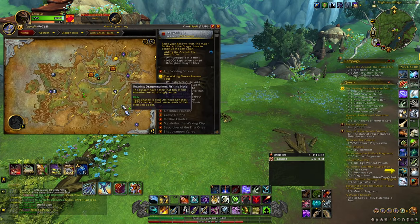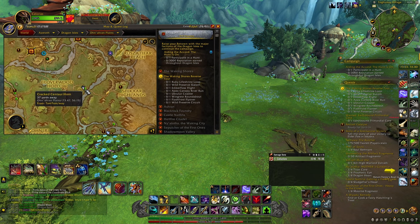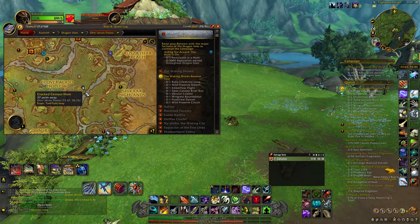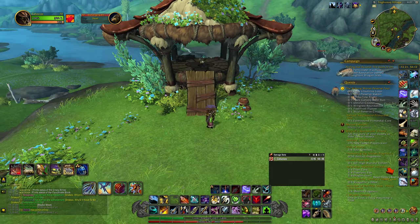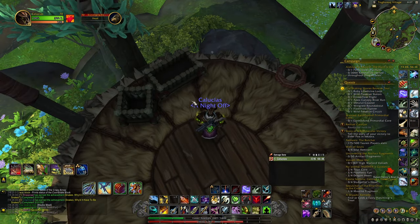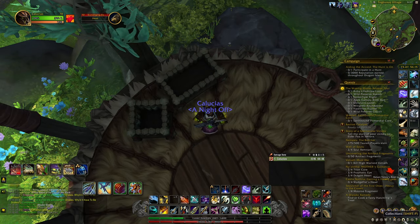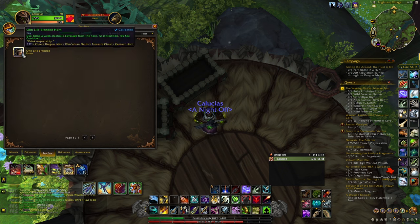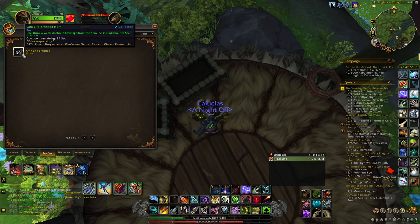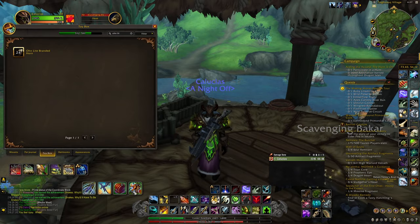Treasure number two is one I have already gotten. We came from Murakai and now we're right here at 73.47, 56.15. It's at this little hut. These first two treasures don't require maps or whatever to get, so you can get them at any Renown level. This is the Cracked Centaur Horn, which would be in this wooden box. The Cracked Centaur Horn gives you a toy called the Ohn'iri Branded Horn — it's just an alcoholic drink.